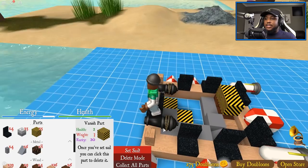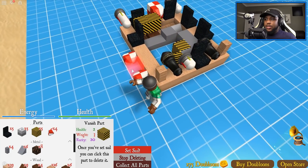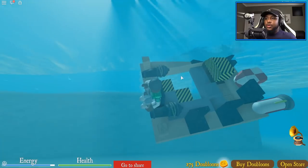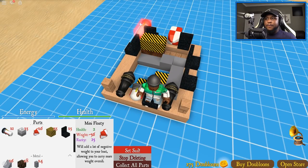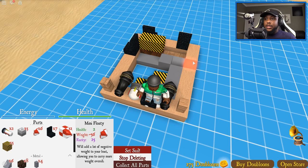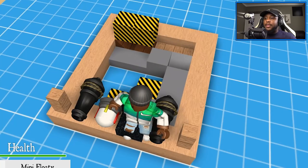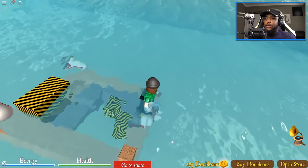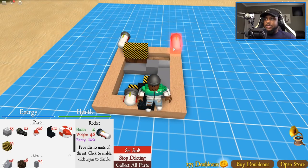I'm flipping over — this side is heavier. Let's take the mini floaties out and set sail. I'm still flipping over. Let me delete the rockets. Okay, rockets aren't even flipping me — what is flipping me? It's almost like the seats... it's probably the cannons. So I'll take the cannons out and put the rockets on. Not as heavy but still pretty heavy — let's delete these.